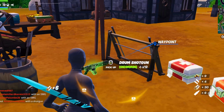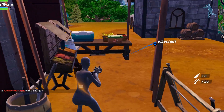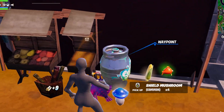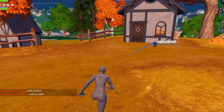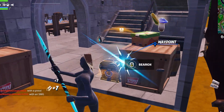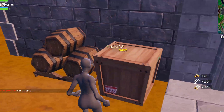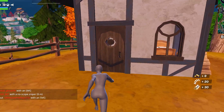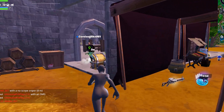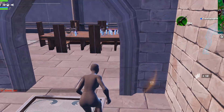The Drum Shotgun has been vaulted but there is a mythic version of it. The Thermal Fish has been unvaulted, which is nice. The mythic version of the Drum Gun has replaced the Pulse Rifle, which is very unfortunate.